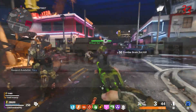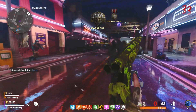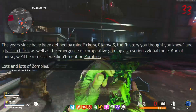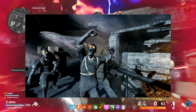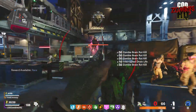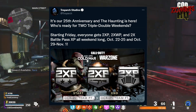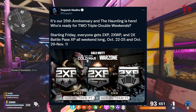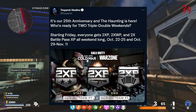Today is Treyarch's 25th anniversary of existence as a game studio. To celebrate, they made a blog post talking a little bit about the history of the company, mentioning their work on the Zombies mode throughout the years. In celebration of this event, Treyarch has announced that they're holding two triple-double weekends within Black Ops Cold War and, by extension, Black Ops Cold War Zombies — where starting Friday, everyone gets double XP, double weapon XP, and double battle pass XP all weekend long.